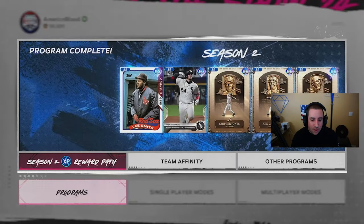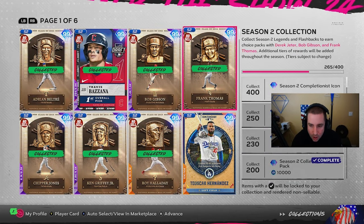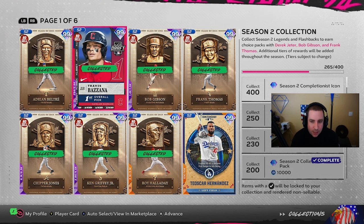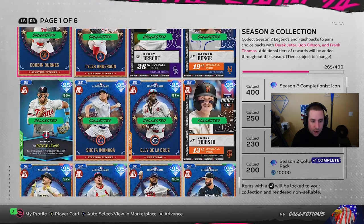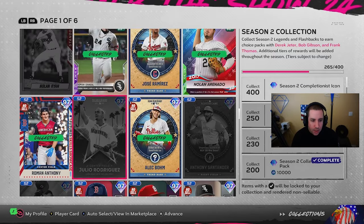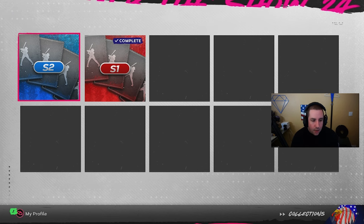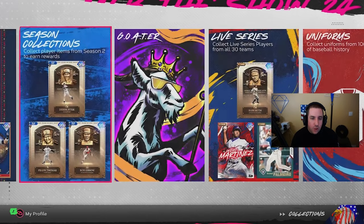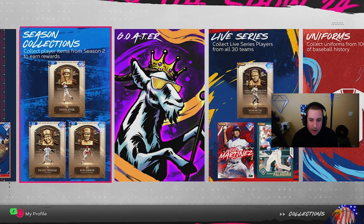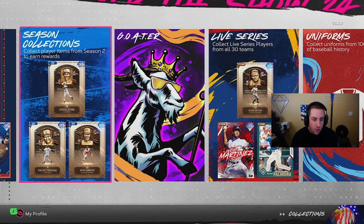That's also how I have the season two collections mostly done. I'm at 265 of 400 cards, and they're going to add more collections, especially with the new team affinity coming out. You don't need every single card that comes out — you just need a majority, and most of them are very affordable. Most of them you can get for free if you grind before things expire. When those gold cards expire in BR and those diamond cards become unavailable, that's why they get so expensive on the market — you can no longer earn them for free.